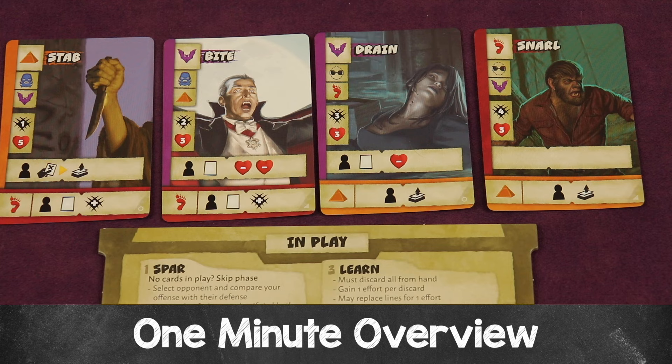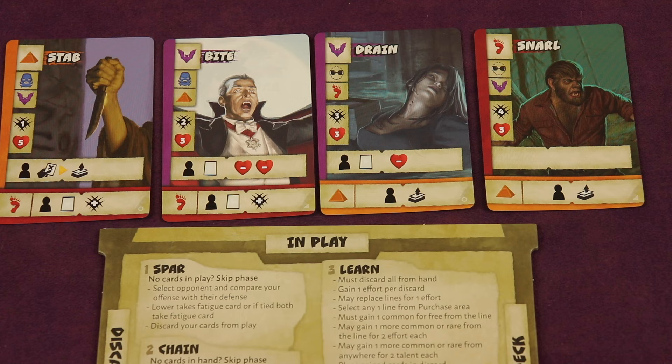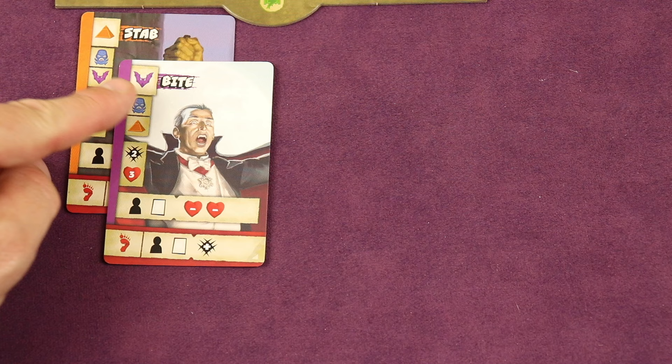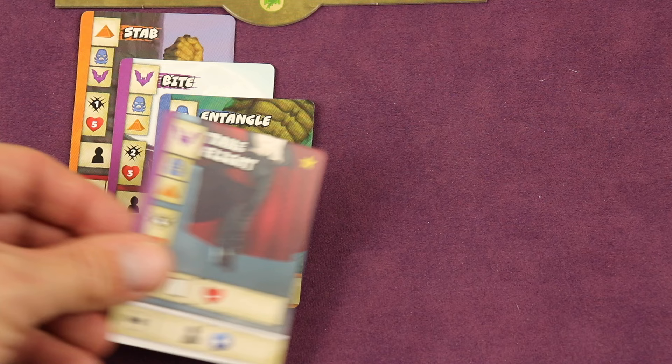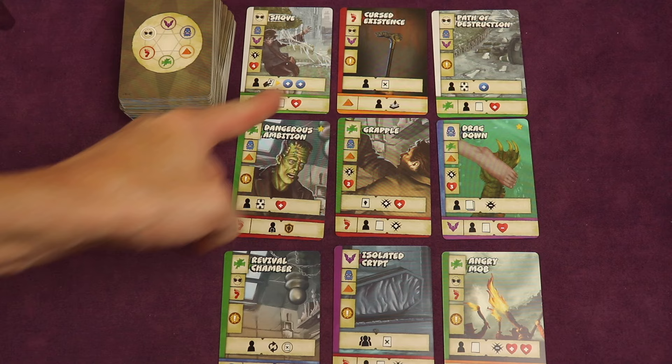Unchained is a deck-building game for two to four players where you'll be sparring with opponents, using cards placed in play and their offensive values to beat opponents' defensive values and winning the spar. The loser gets fatigue cards in their discard pile, and at the end of the game, whoever has the least amount of these wins. The game has a unique chaining mechanism where you play cards and try to match the main icon on the new card with a linked icon on the previous card, allowing you to chain together combos and abilities. You'll also be purchasing new cards from a purchase area.